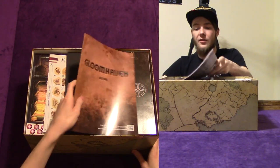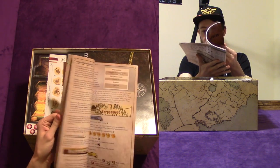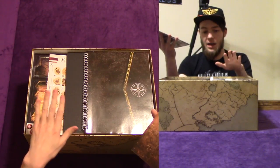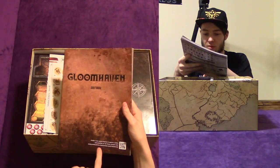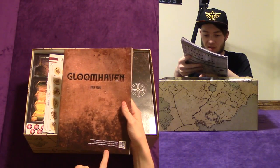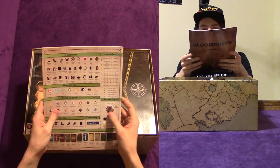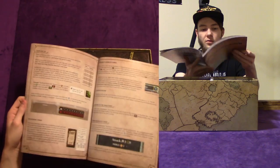So the first thing you're going to see is the rule book, and this is 50 pages. In a game like this, I didn't expect any less. But if you would prefer to watch a video explanation of the rules, hey, you can scan that and learn it that way. General icons on the back. Scenario level. Let's see how this rule book looks.